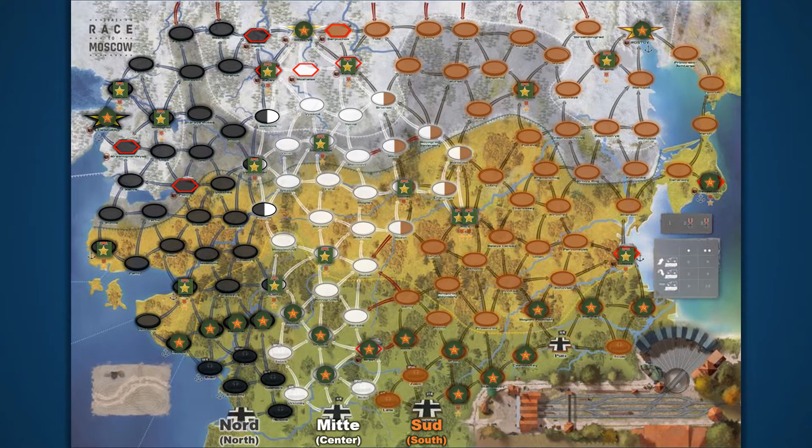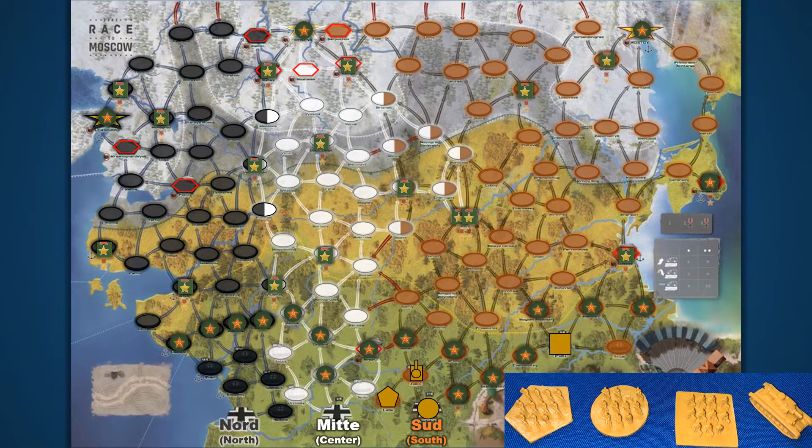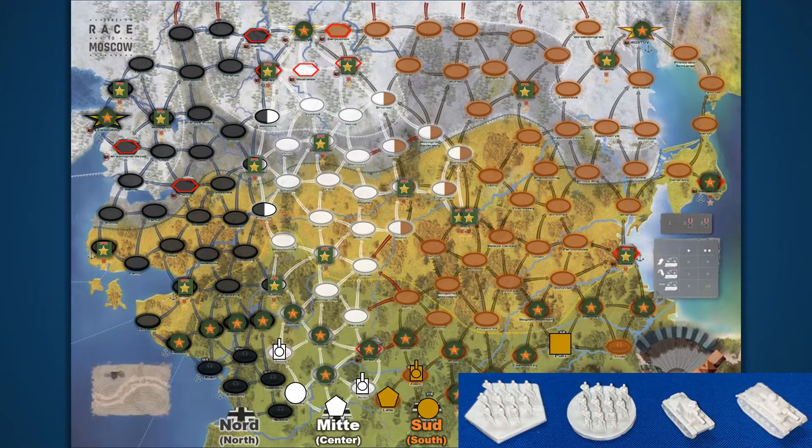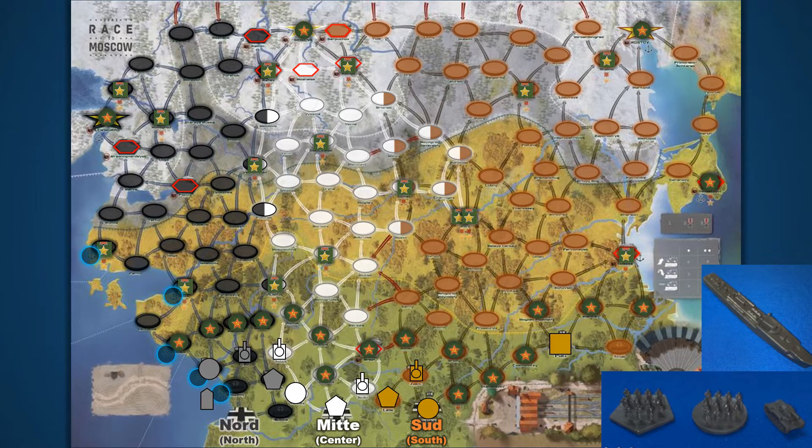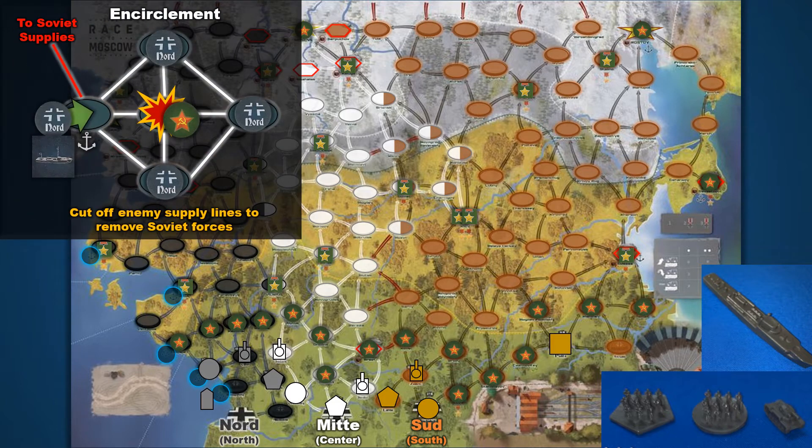Now let's look at the differences between each army group. Army Group South has three field armies and one armored army. Their lane is the widest, and while every army group begins with a supply base, Army Group South also has a forward supply base. Army Group Center is composed of two field armies and two armored armies; their lane is the narrowest and sandwiched between the other two groups, which can make them very challenging to play. Finally, Army Group North contains two field armies and one armored army. Their lane is unique because it is adjacent to several naval ports and has a fleet at its disposal, which can be advanced along the coastline to help cut off naval supply lanes and eliminate enemy Soviet forces.